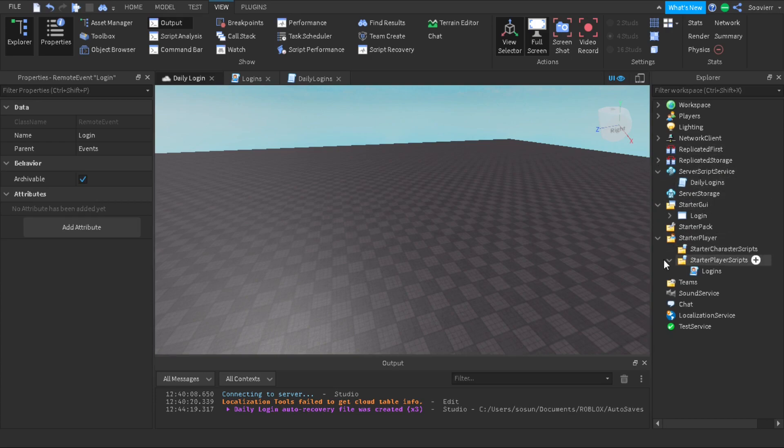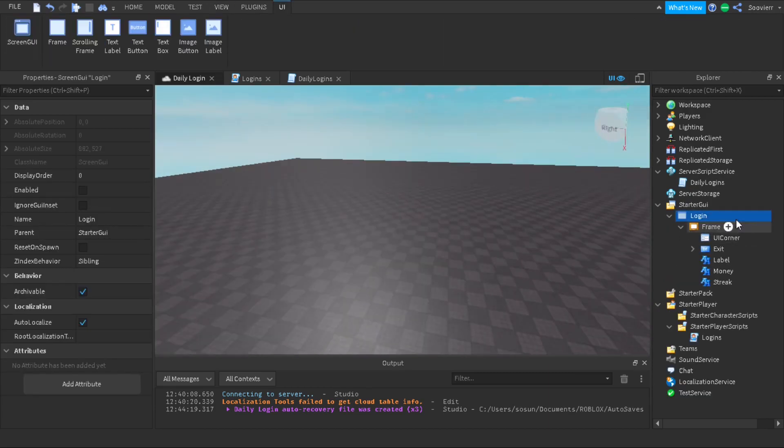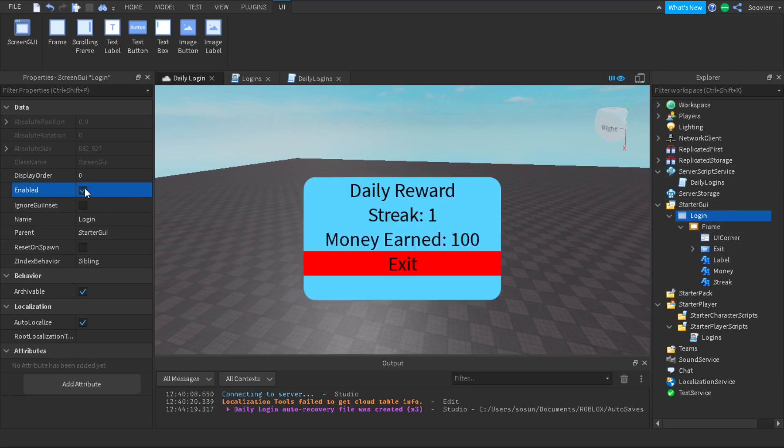After that we're gonna go to our StarterGui, and inside our StarterGui we're gonna have our Login GUI. You can name it whatever you want, but I'm gonna explain how I set it up. We're gonna enable it, so this is how it's going to be set up.